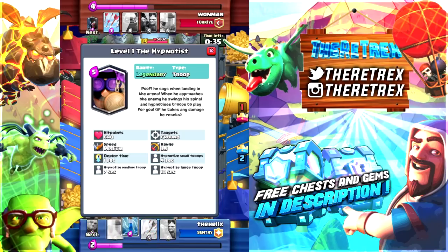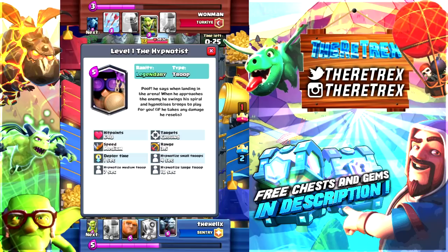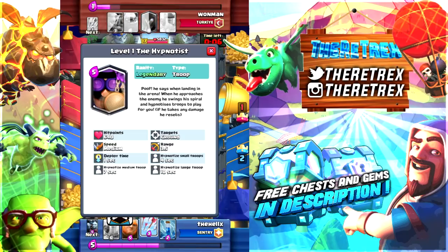Say for example your hypnotist card went up to a group of barbarians from your opponent's side — if they placed a bunch of barbarians and your hypnotist hypnotizes them, they turn straight around and start attacking their own towers. It's kind of like a spell but instead of a spell it's a unit that makes the opponent's troops play for your team. So it's a really good card. It doesn't do any damage which is kind of mind-blowing, because you'd expect units to do some sort of damage. The only 'damage' he does is hypnotizing the opponent's cards to attack their own troops and tower.